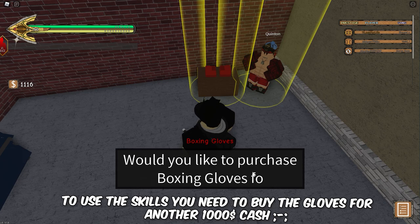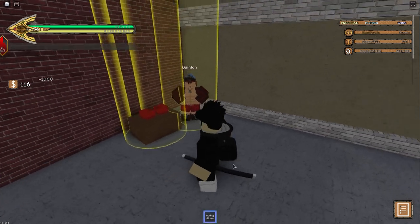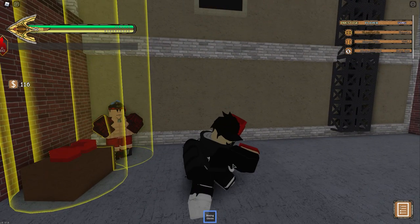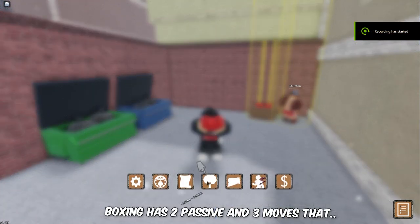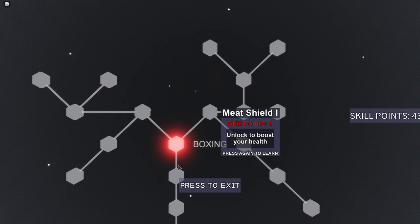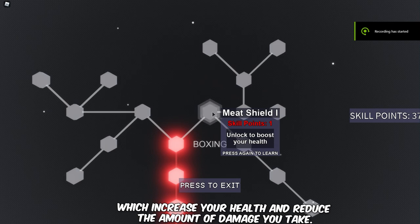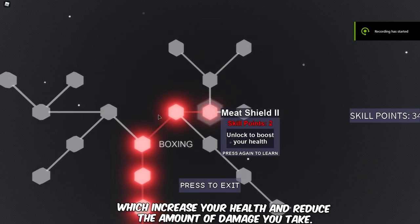To use the skills you need to buy the glove for another 1000 cash. Boxing has 2 passives and 3 moves that will require boxing gloves to use. The 2 passive abilities will work without boxing gloves, which increase your health and reduce the amount of damage you take.